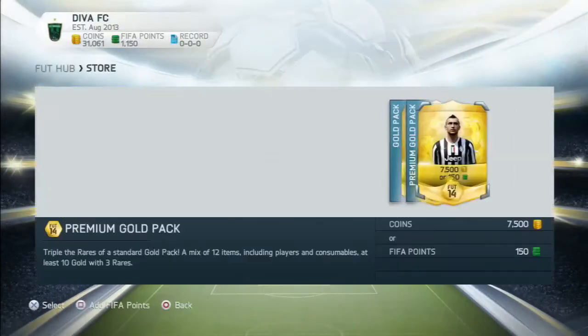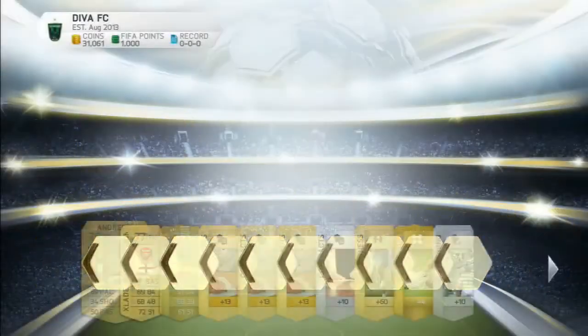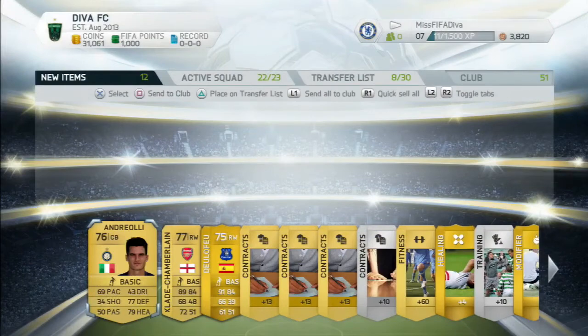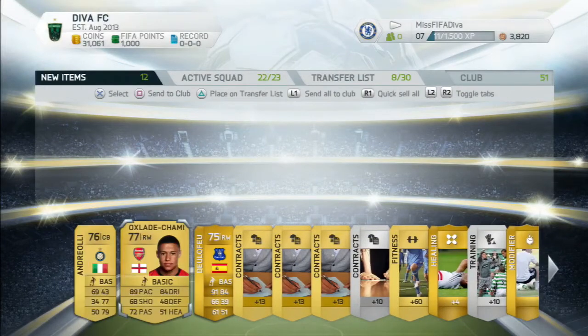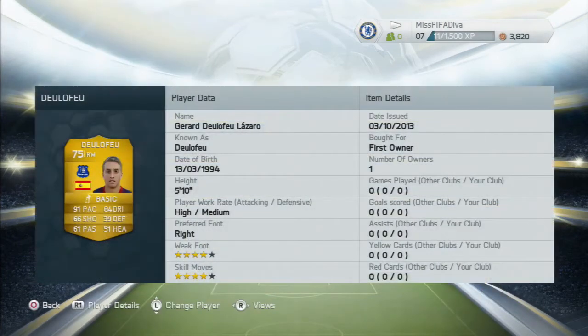We're on into the next pack and we get Delaney, the Everton winger, and also the Ox, aka Alex Oxlade-Chamberlain. I can't be having an Arsenal player in my squad — hell no. So I will sell him on quickly. I'm not too keen on Everton players either, but it's the start and I may need to use one of them.